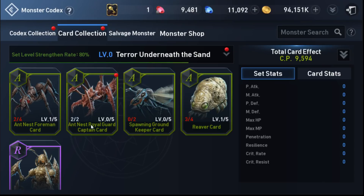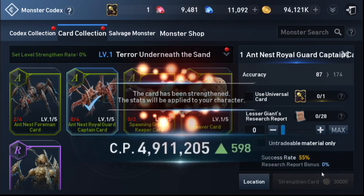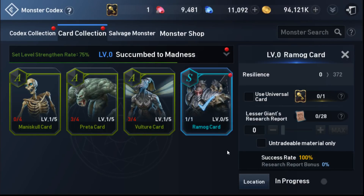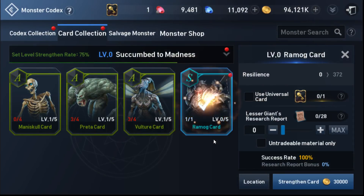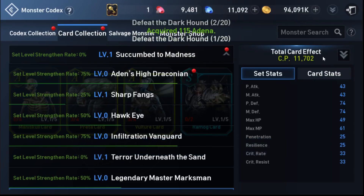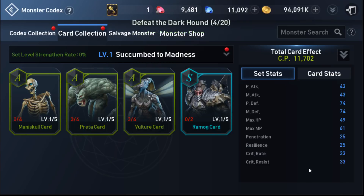If I go back to the monster codex it will prompt me which ones I was able to obtain. This one is level one, so it shows two by two and it's going to be a 100% success rate for the first one. I'll get to the lesser giant research report once it gets there. Now that I've leveled that to one, I did get the total card effect because all of them are level one, so I got all the additional stats.